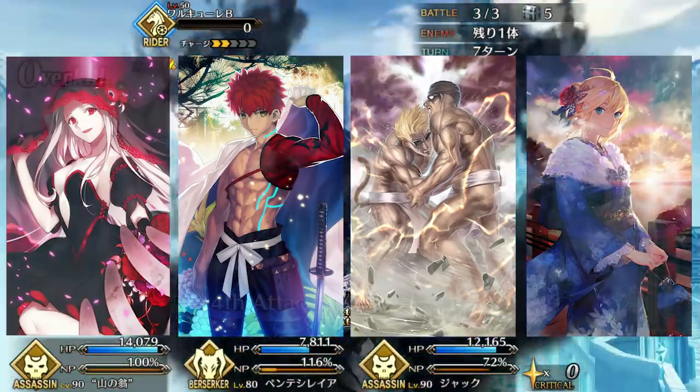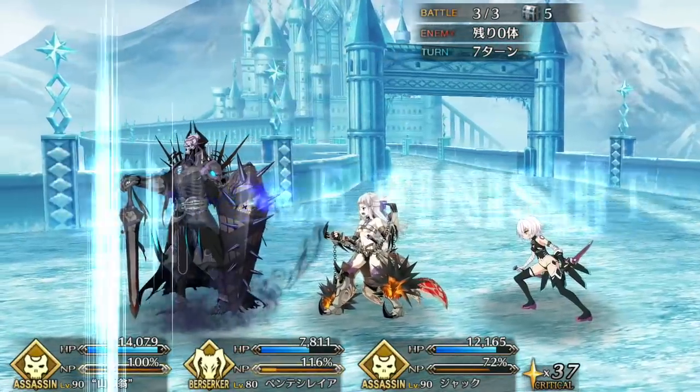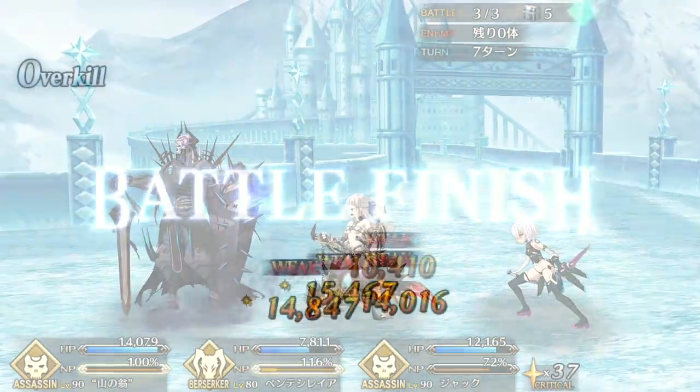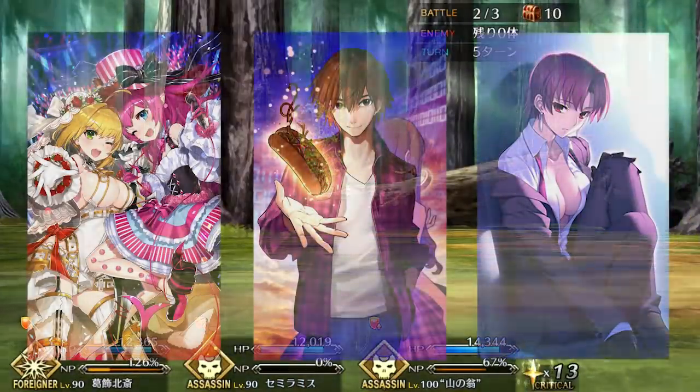For traditional buster teams, I recommend craft essences like Black Grail, Limited Zero, Golden Sumo, or First Sunrise. Hassan's heal makes up for the burn damage on Black Grail. If you're going to be using a crit team, then your focus should be on craft essences that buff crit damage or star weight like Seal Designation Enforcer.